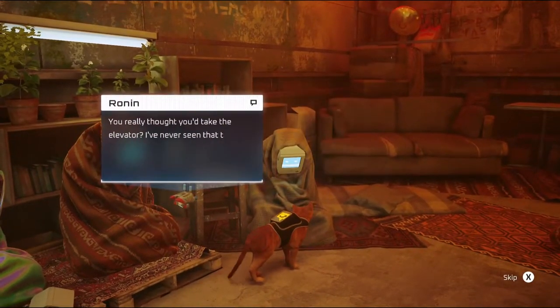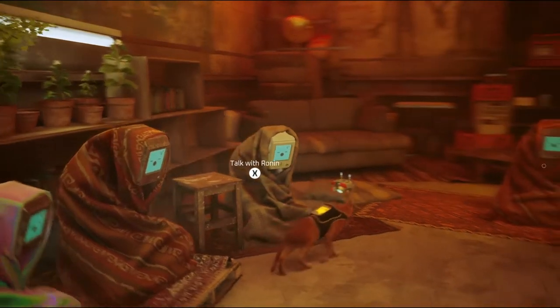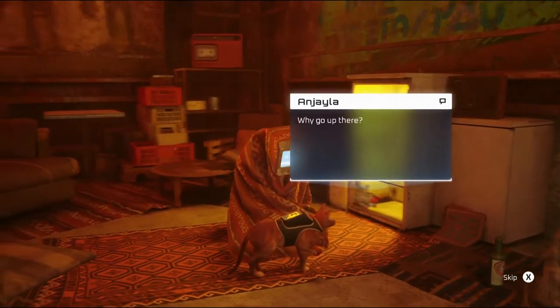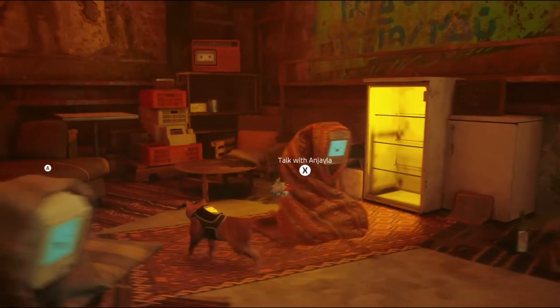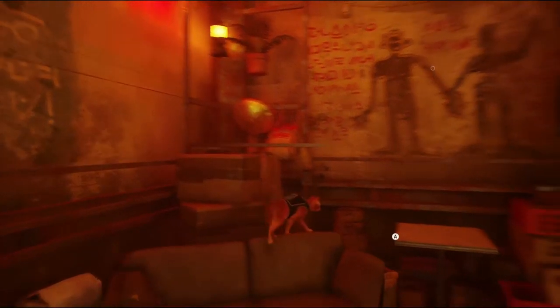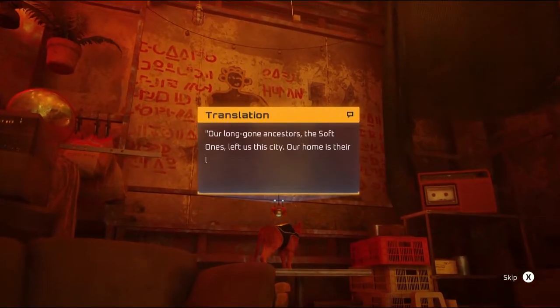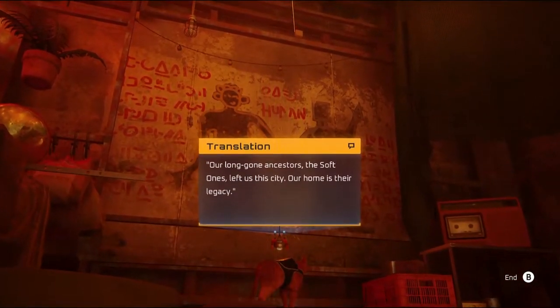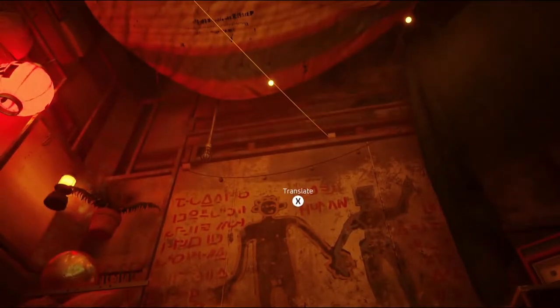Ronin: 'You really thought you'd take the elevator? I've never seen that thing work, and I'll be 374 years old tomorrow.' Happy early birthday. 'Why go up there? There's nothing there.' Thank you for your interesting dialogue. What's going on up here? 'Our long-gone ancestors, the soft ones, left us this city. Our home is their legacy.' Looks like humans were the soft ones, maybe — or something like them.